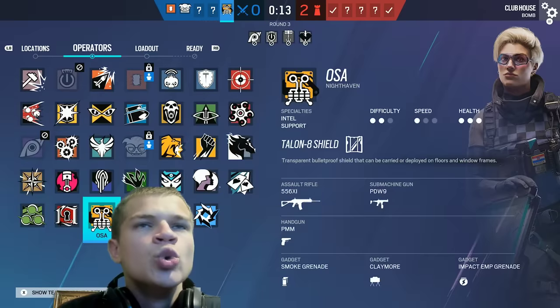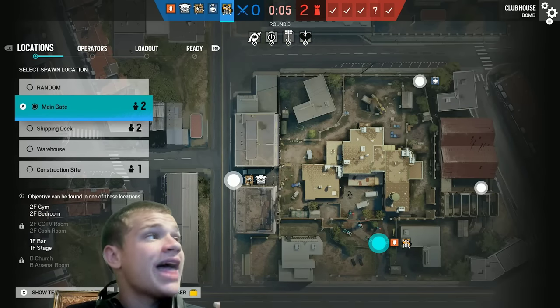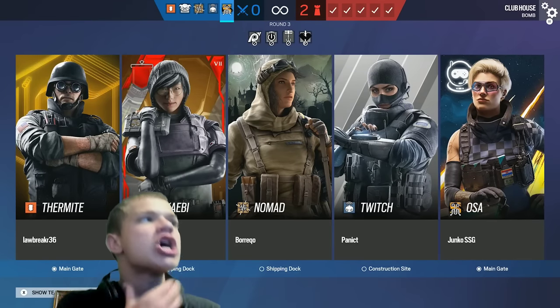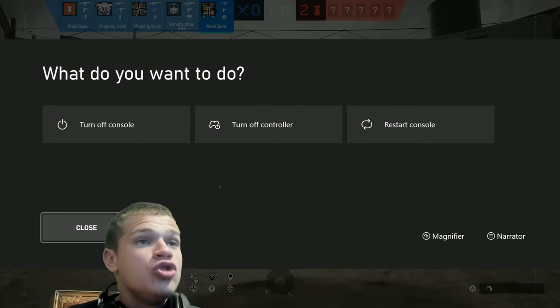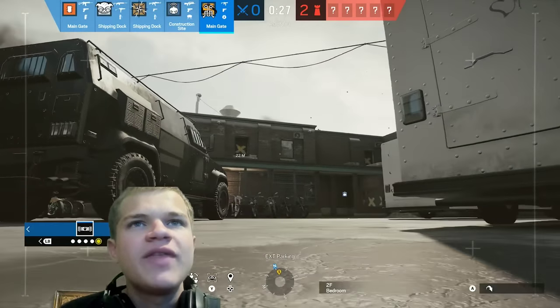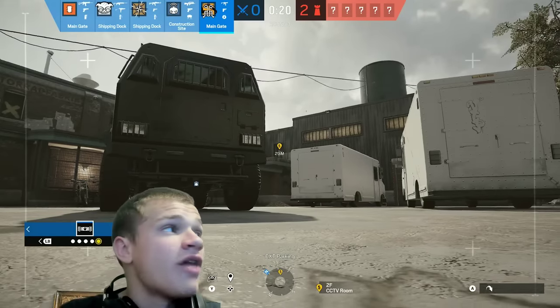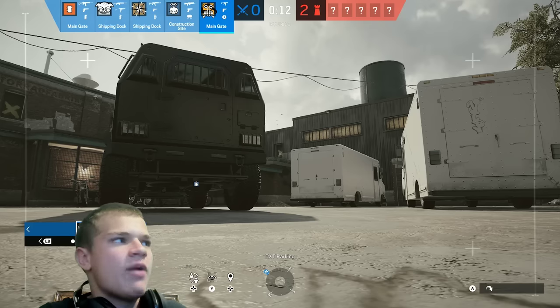I'm going to switch my operator. They're going to go Gym, so what I like doing when teams go Gym is going OSA and playing on the site windows. On Gym the site windows let you hold so many choke points. If you put an OSA shield on the CC window, you are literally floating. You put the shield on the window, punch it — that way they can't have any vision on you and can't shoot you. The one thing you've got to worry about is if they impact that window or throw a C4 on it, but that's about it.